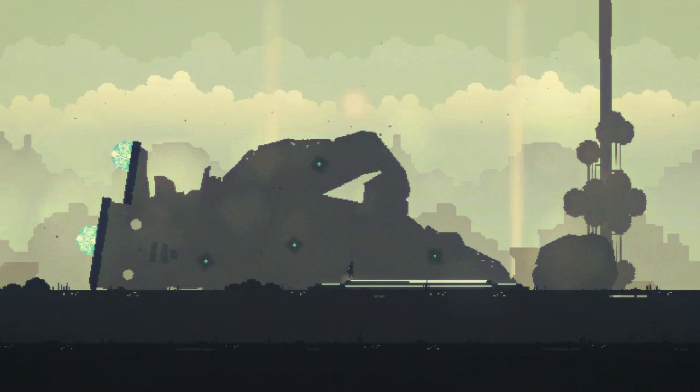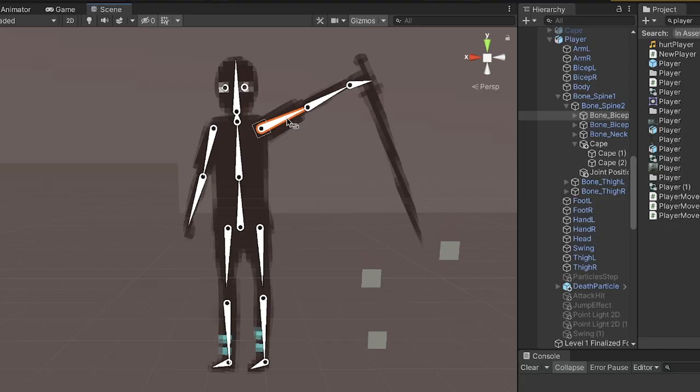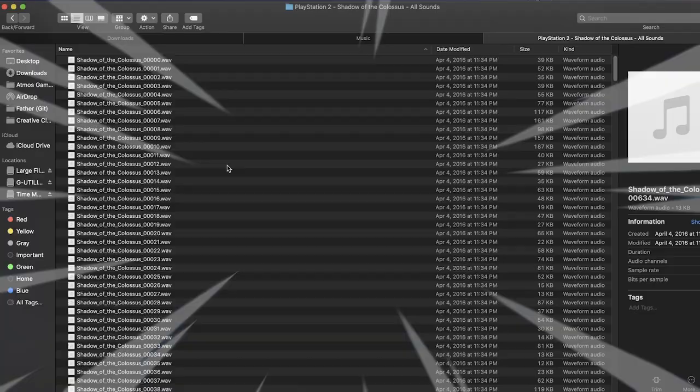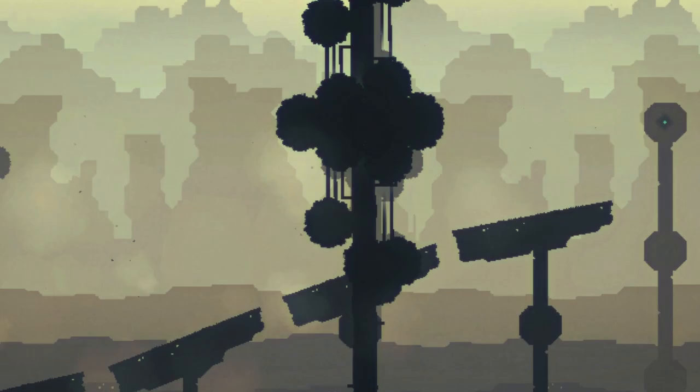This is where the fun begins. Creating the character design was actually a piece of cake — he's just a silhouette with a bright blue cape created using a trail effect in Unity. I then downloaded a massive list of sound effects directly from the game's source and put those into Unity, and then I was ready to move on to the climbing mechanic.